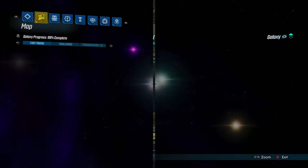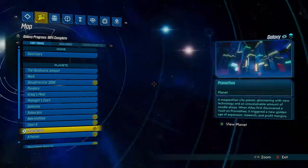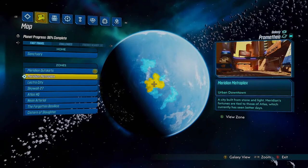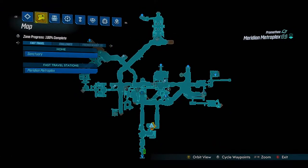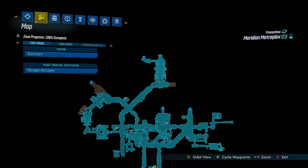The first quest is on Promethea, so fast track to that planet and go to the Meridian Metroplex area. When you reach the Meridian Metroplex area, there is a new area that you have to head for called Eckerton Row, and that's where the first quest takes place.